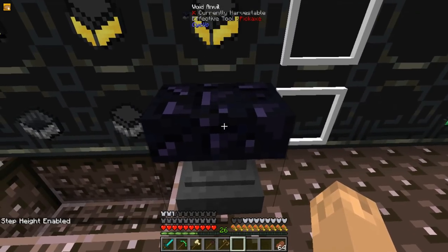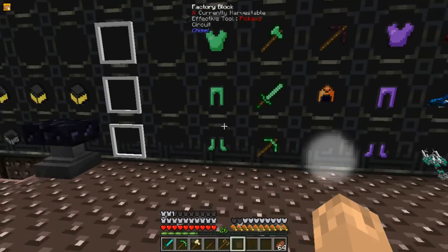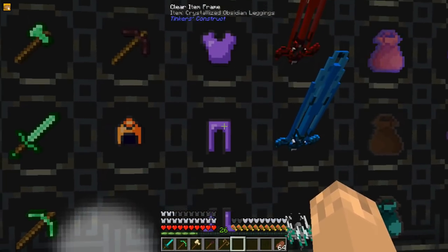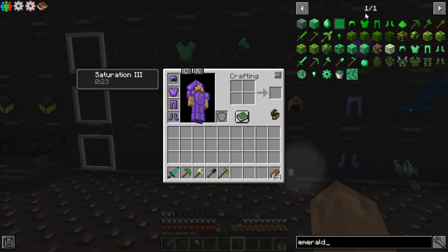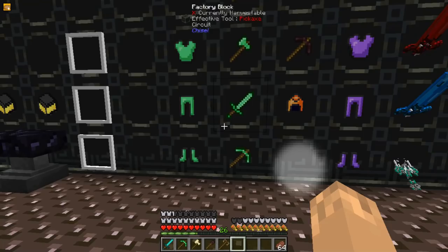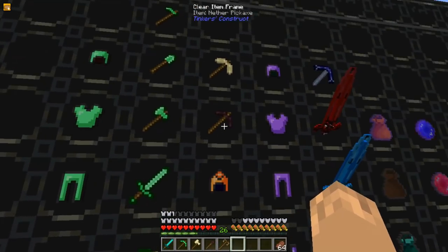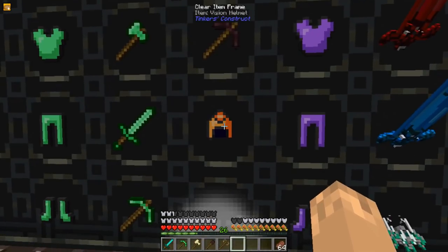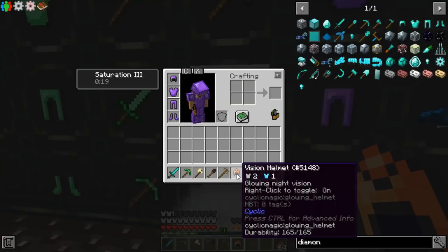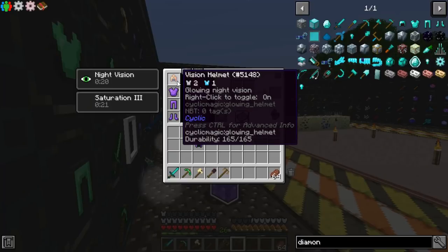The Avoid Anvil will take enchants off of items. There are two sets of armor: Emerald Armor and Crystallized Obsidian Armor. The Crystallized Obsidian Armor is better than Diamond, as you can see by the extra health bars. The Emerald Armor is a little bit better than Diamond as well. The Emerald Tools are on a similar level to Diamond. There are also Nether and Sandstone variants, which are around Iron level. There is also a Vision Helmet that gives you Night Vision and makes you glow when wearing it — this can be disabled by right-clicking in the inventory.